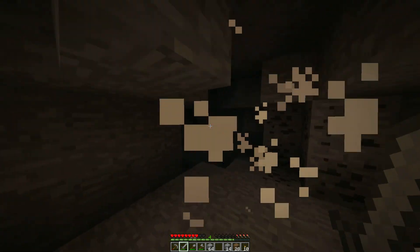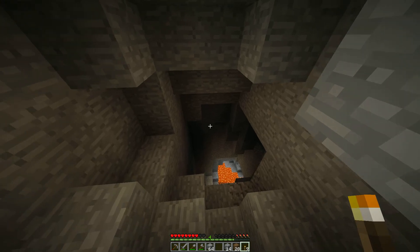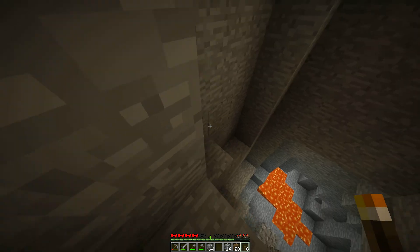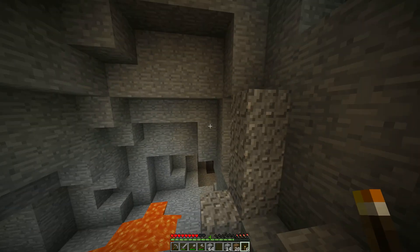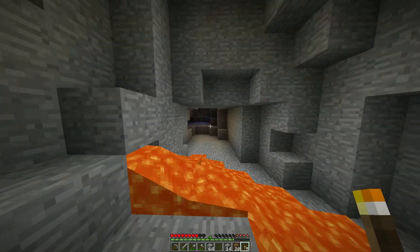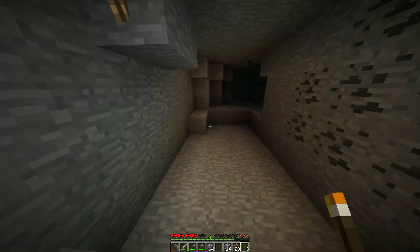There's lava right there and that is actually a pretty good sign, because lava indicates that there are diamonds nearby. I do want to keep that lava, but I honestly don't care for it right now at the moment.